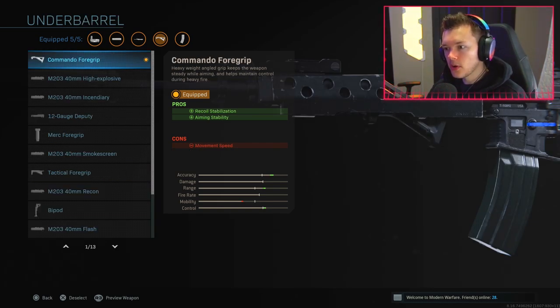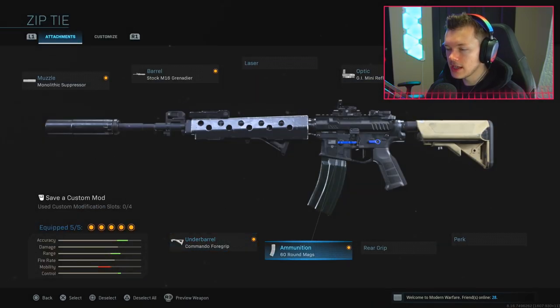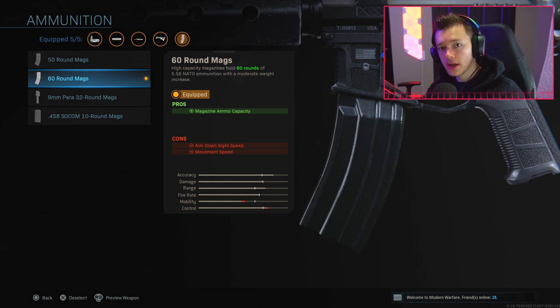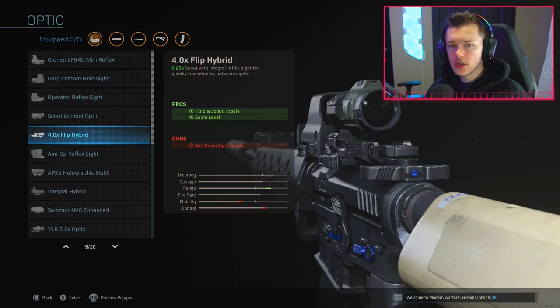I always love running the Commando Foregrip because it's an all-around great foregrip - it's really the first unlock you get for the M4 in terms of grip. For the 60-round magazine, I prefer to run this specifically because people in Warzone tend to eat a lot of bullets, especially if they have armor. You go from 100 health in multiplayer to up to 250 depending on how much armor they have, so having that 60-round mag is very crucial.